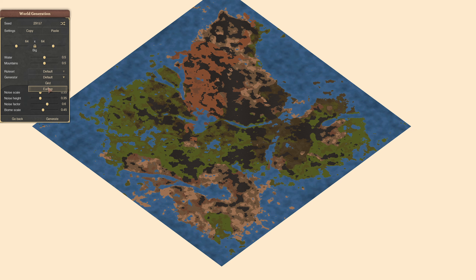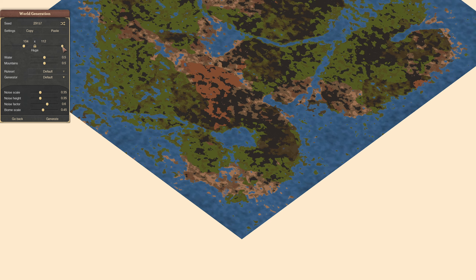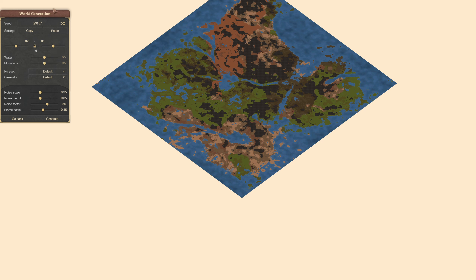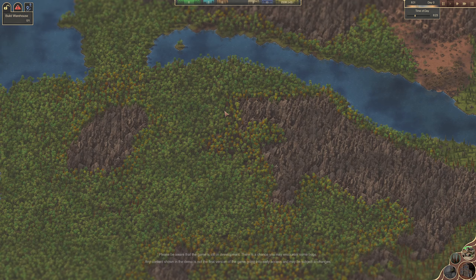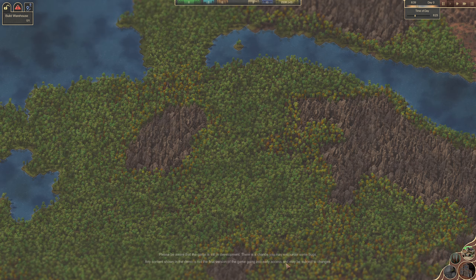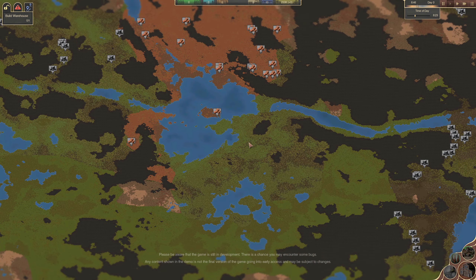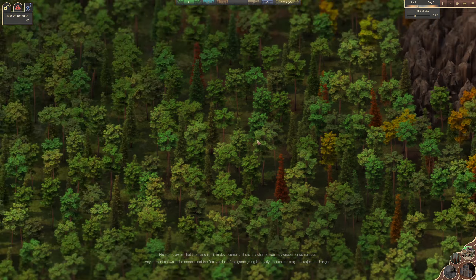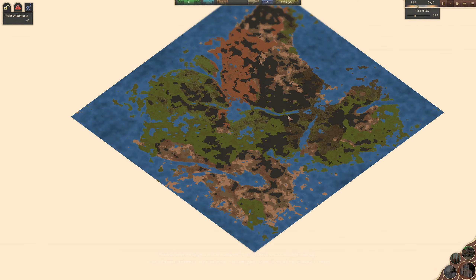You've got different rules - we'll just go with default. This game is still in development, there's a chance you may encounter some bugs. Any content shown in the demo is not the final version of the game going into early access and might be subject to change. Here's our map - it's kind of cartoony, but if you zoom out it's a little bit blocky. But look how big that is - if you zoom out you've got such an enormous world to play with. I'm really excited.